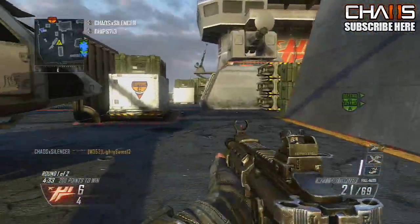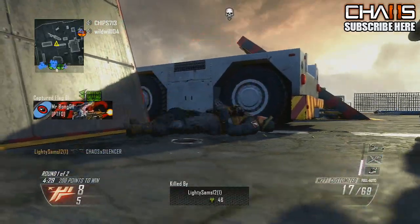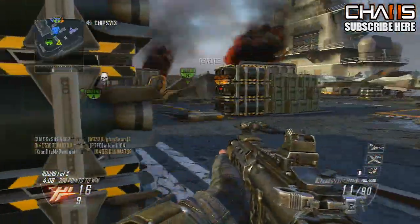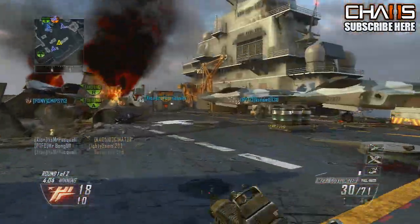It's not unlocked until level 31. It's got 30 rounds, 40 with the extended clip, and it has a maximum ammo capacity of 240 rounds. The reload time is pretty normal — 2.03 seconds normal, 2.8 seconds empty — and the rate of fire is 750 rounds per minute.